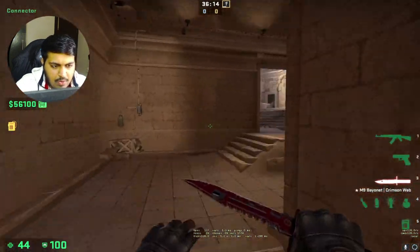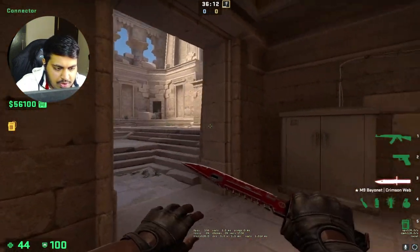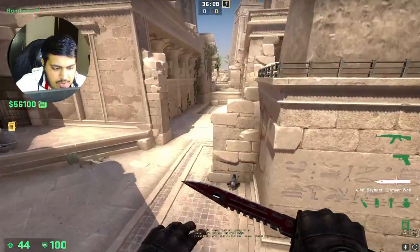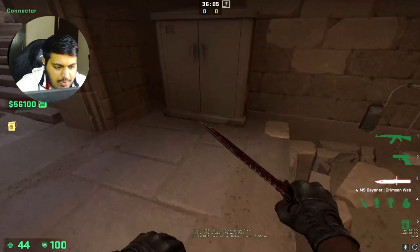I'm going to show you two smokes and a molly that you can throw from connector towards the B side. It doesn't require any lineups, just simple throws, and it covers mostly the whole of B and a great molly to cover the back of the B part.